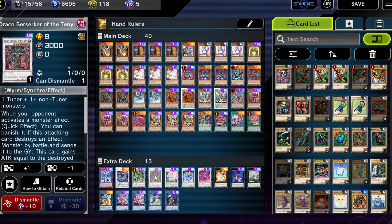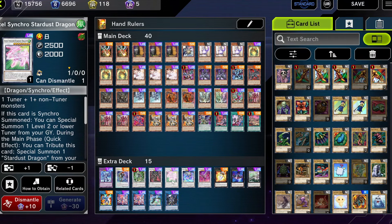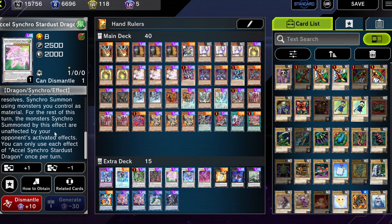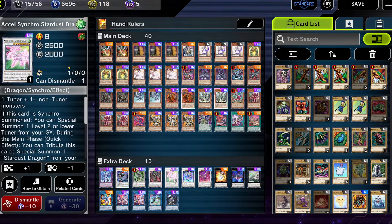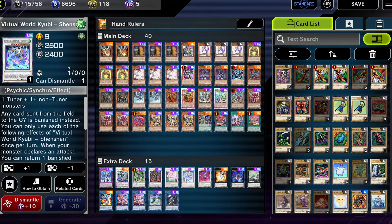Draco Berserker of the Tenyi — one of the most powerful synchro monsters in the game. It's protection during your opponent's turn but also a big body during your turn. Axel Synchro Dragon essentially lets us go into Synchro 10s quite easily as long as we have a level two tuner in the graveyard, and we can special summon it back. I could run Stardust to fill my graveyard with another dragon — we could easily put it in if we take out Dark Dimension Soldier, which I rarely ever make. Virtual World Kyuubi Shenshen is just Macro Cosmos on the field. It's quite annoying — the last replay in the video you'll see how annoying this card can be.